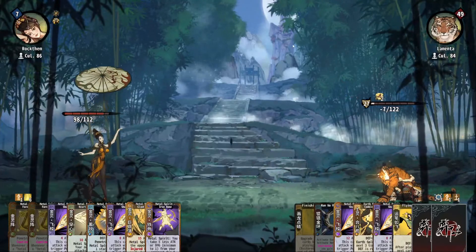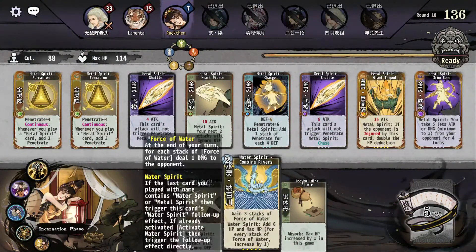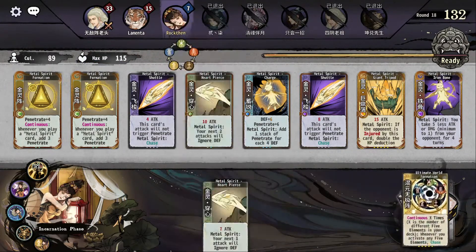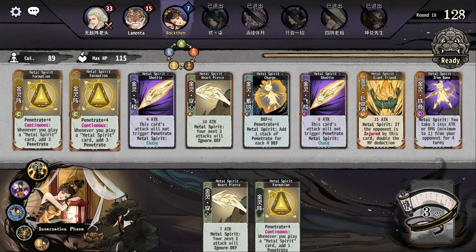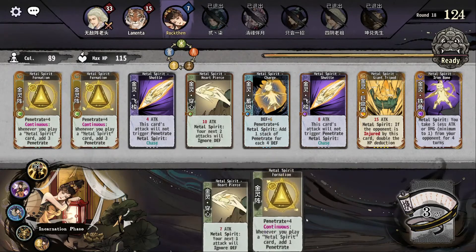That was perfect. Seven health — that was very much perfect. I don't have any more space for this. That is lovely. I got seven Metal Spirit Formation this turn — this game.